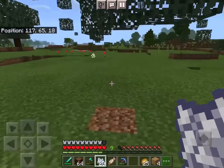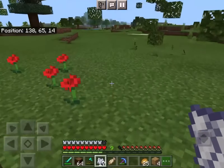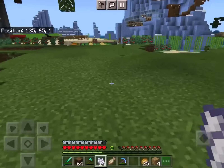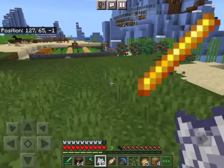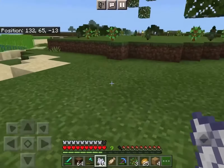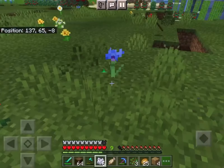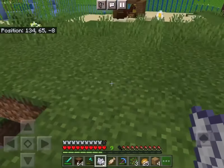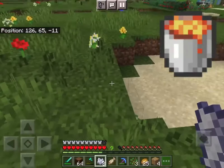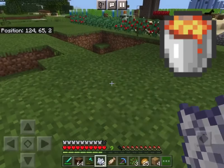These next two items should be really familiar to you: coal and charcoal, which burn eight items each. The next one is a blaze rod which burns 12 items. The next one is a dried kelp block which burns 20. After that is a block of coal which burns 80. And last of all, and the best, is a lava bucket which burns 100 — and you do get the bucket back of course.